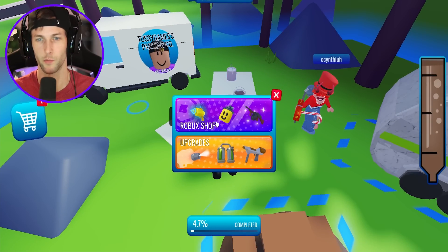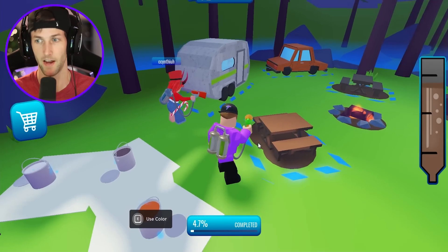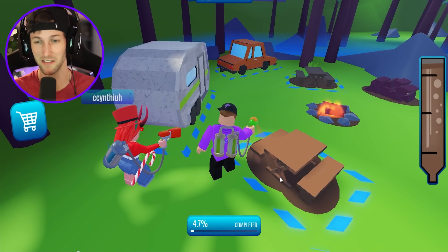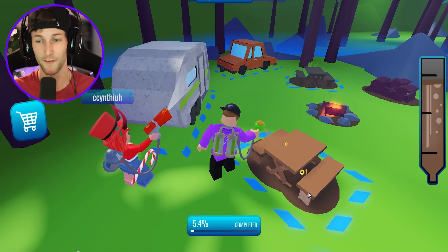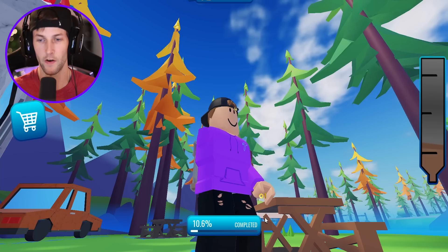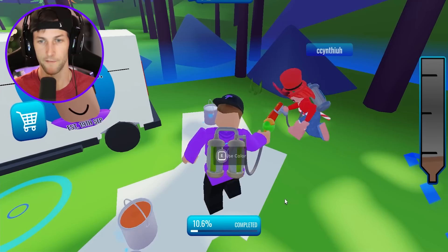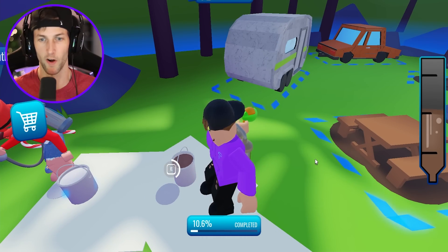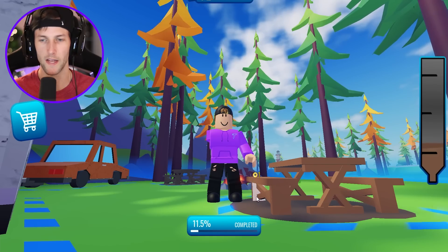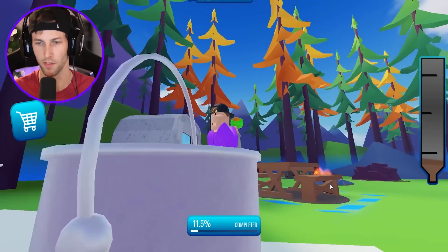Which actually reminds me, we need to upgrade our tank here — 700 coins. We need to buy that. So we now have like 25% more. It doesn't really seem like we got a whole lot more, but it'll definitely help. It'll prevent us from having to fill up our tank every five seconds. It's very important that we get every single inch of this picnic table, because I don't want to have to come back to it. We're going to paint the RV next.